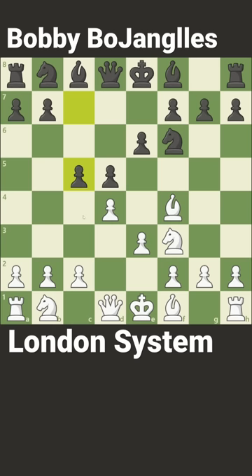Now e6, e3, c5, c3, knight to c6, bishop to d3, and bishop to d6 are all standard developing moves.